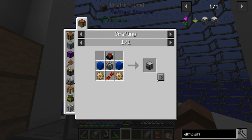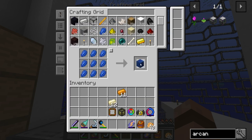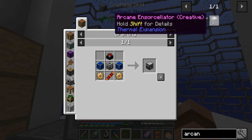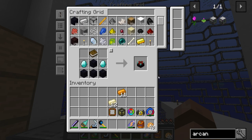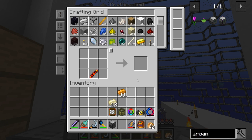Thank goodness I made a few extra of that stuff. Lapis block - pretty sure I've never made a lapis block before. And there we go - make the enchanting table. Boom, awesome!